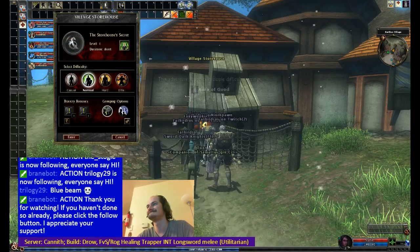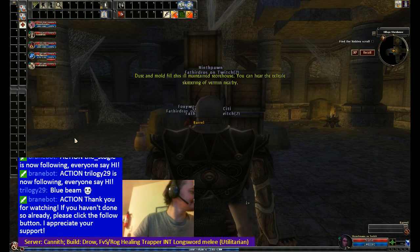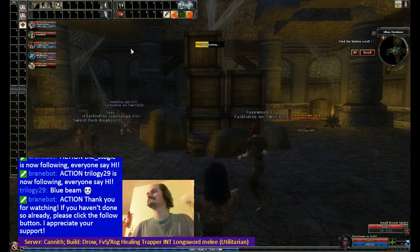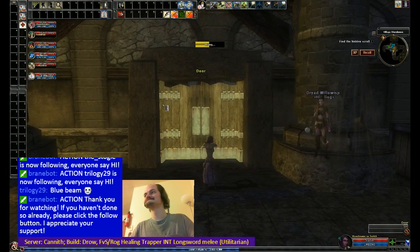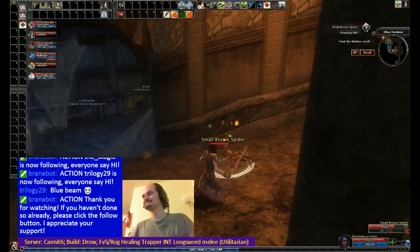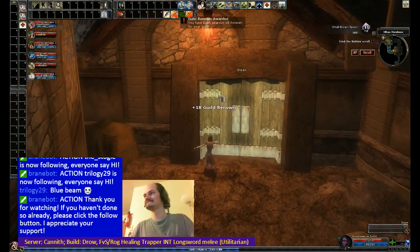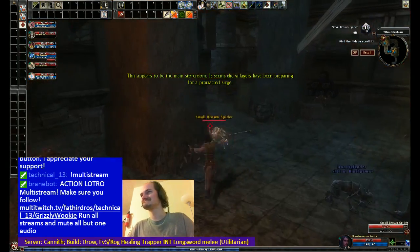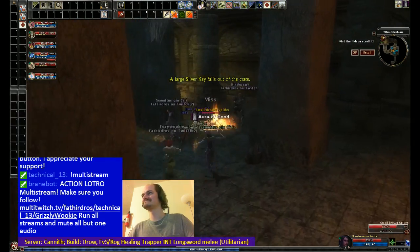That was me. I hit! Alright, in we go! Village storehouse? So when you find boxes and crates that you see laying around that you can highlight, break them because stuff falls out, and also the more you break, the better chance you have of getting more XP.